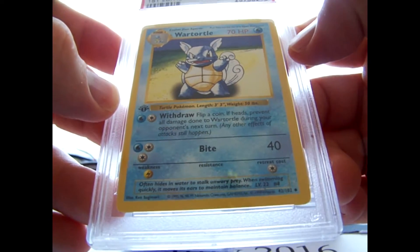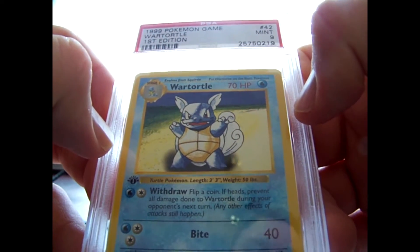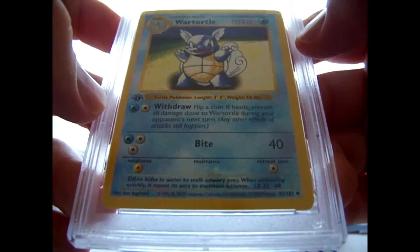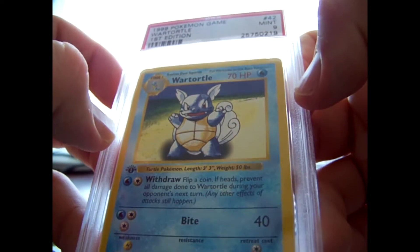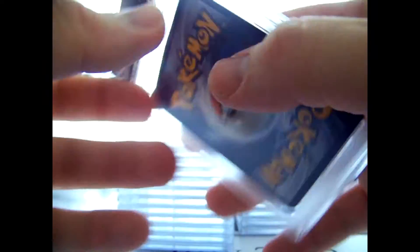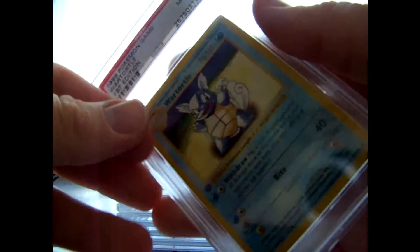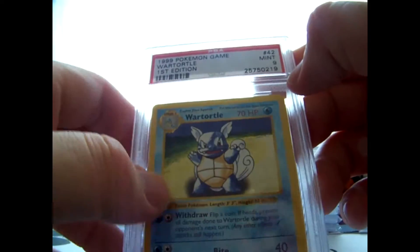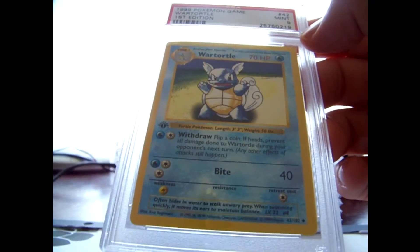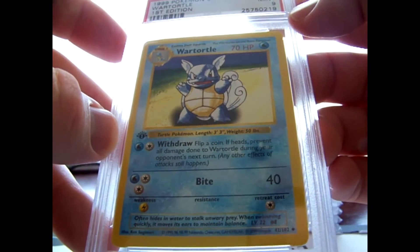This is a really big one - a Wartortle. Came back a 9. This is actually one that I want quite badly as well. Charmeleon, Ivysaur, and Wartortle are all up there on my wants list. Brand new cases - you can see the logo and the back side is numbered as well. Really cool card. A PSA 10 on this is insane - one sold for $650. A PSA 9 of that is only around the $30 range, so it's quite a difference.